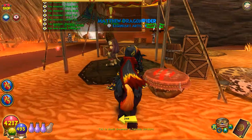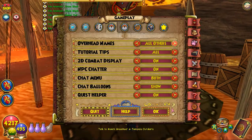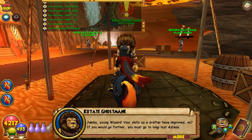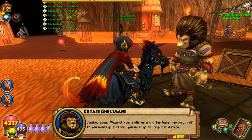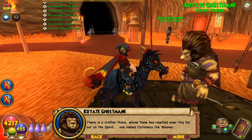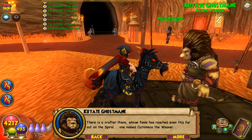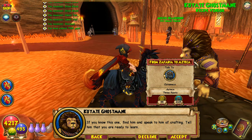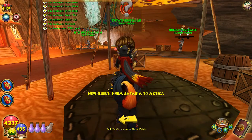Okay, let's get the other quest from him. 'Jumbo, young wizard. Your skills as a crafter have improved, no? If you would go further, you must go to long lost Azteca. There is a crafter there whose fame has reached even this far out on the spiral — one named Tomeka the Weaver. If you know this one, find him and speak to him of crafting. Tell him that you are ready to learn.' Alright.